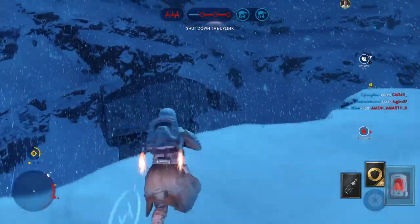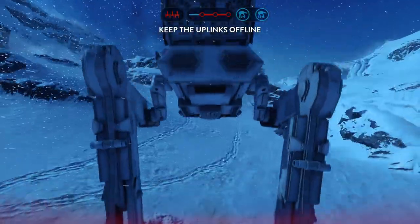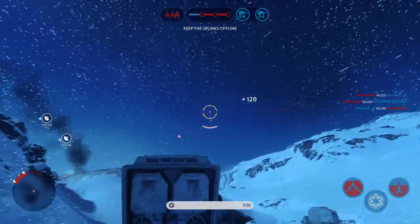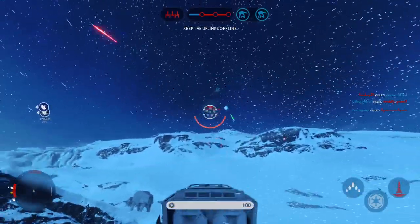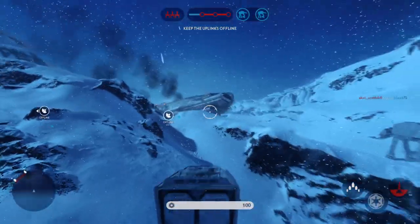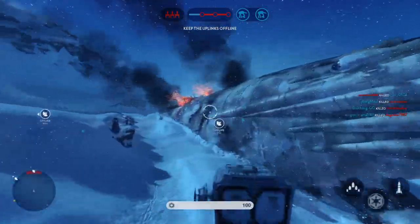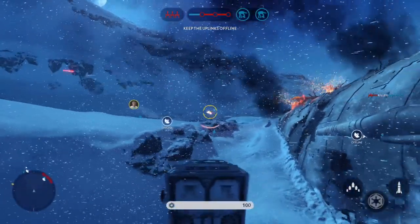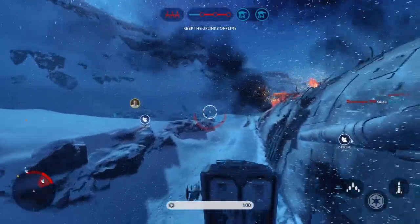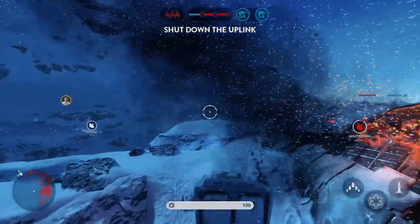Enemy bomber has locked onto our walker. Rebel ship neutralized. The rebels have taken control of the uplink station. You must shut it down to stop a Y-wing bomber attack.